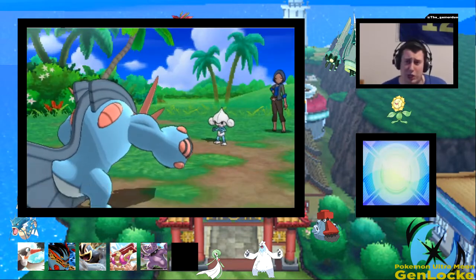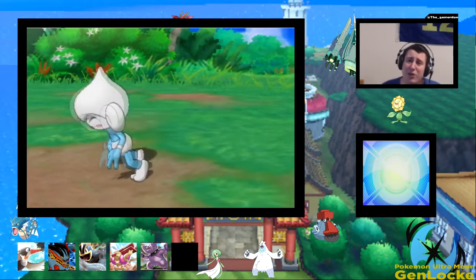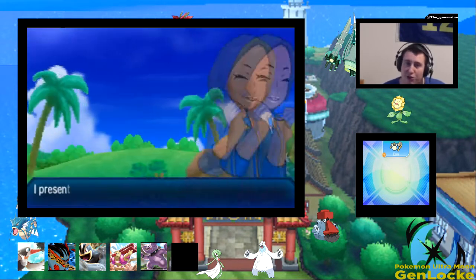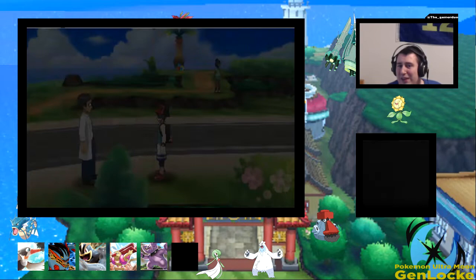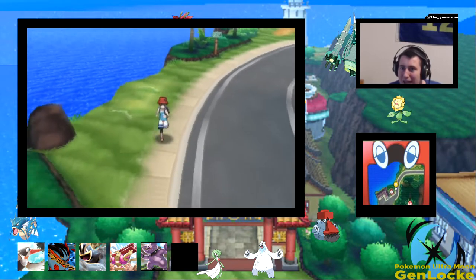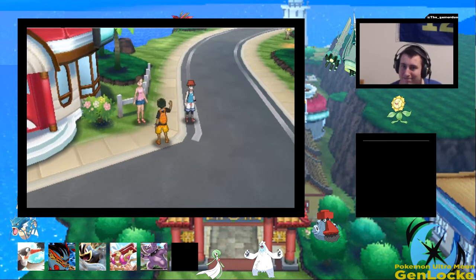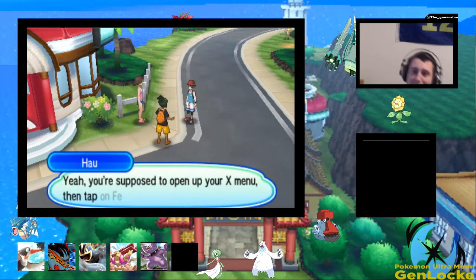We've been very fortunate in this Nuzlocke — we have a lot of backups, even if we don't have variety. It may look like we're struggling but we're really not. This is death number three of the Nuzlocke, and it was Phione — like, it's the trashiest legendary ever. As much as I should be disheartened, I'm not at all. Gorbis always comes to claim a kill — Aaron knows that all too well. Aaron has lost mons to that thing.